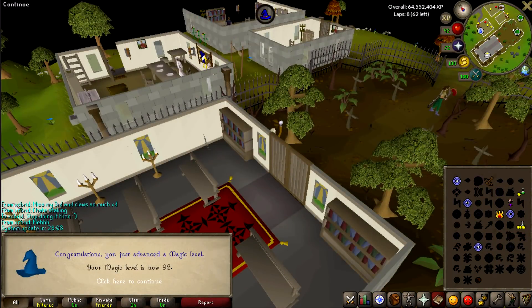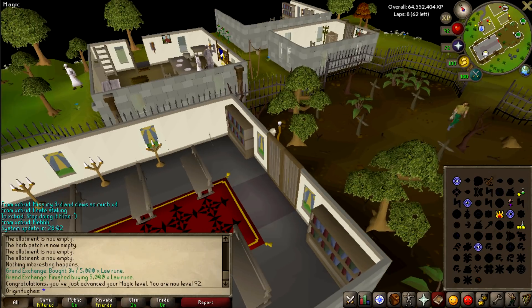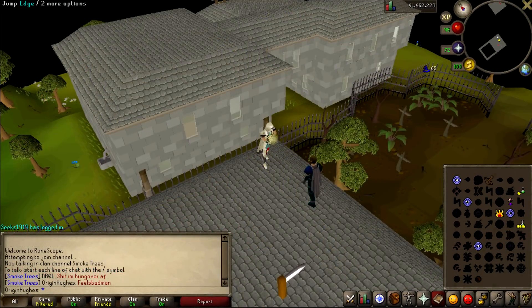Boys, just hit 92 magic — that was quite an unexpected level. I've literally just got that from teleporting around and from high alching whilst doing this. I think that means I can now use ice barrage, which would be freaking fantastic.